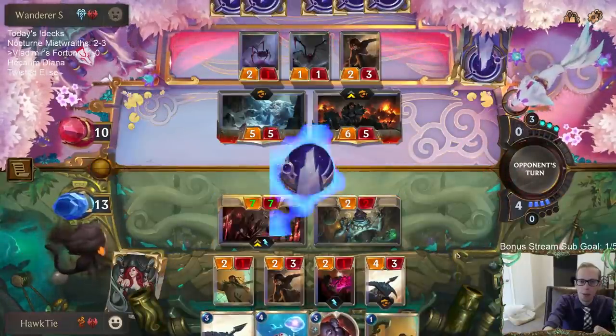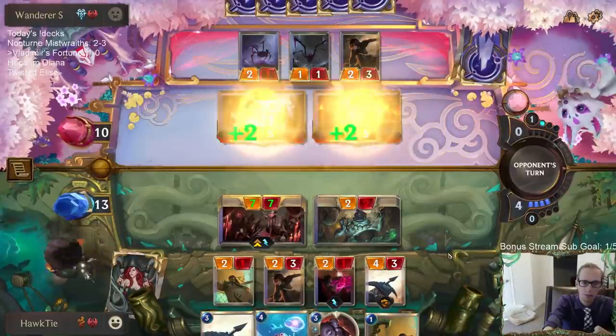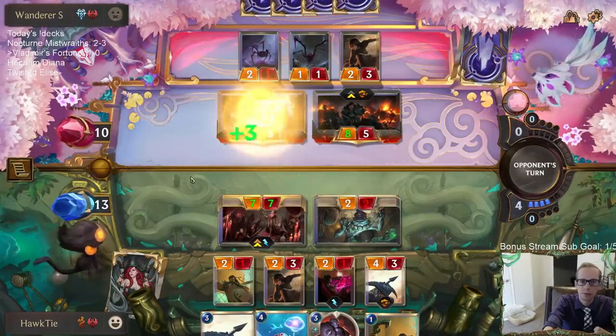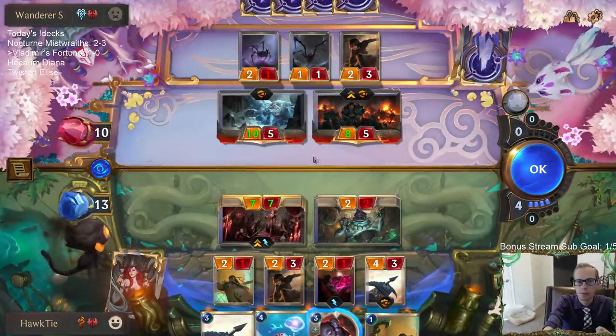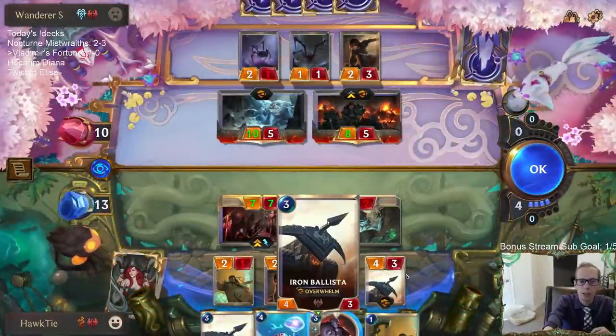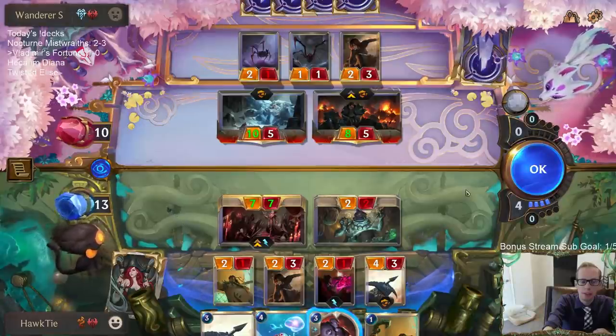How do we use the Might here on this Fortune Croaker? I guess I'm actually just dead — I need to block with the four-three. Yeah, GGs.